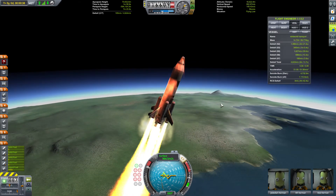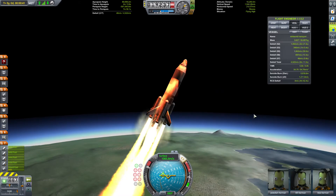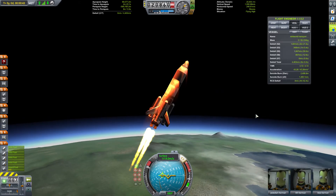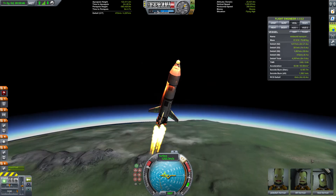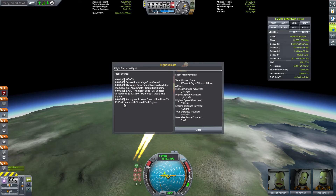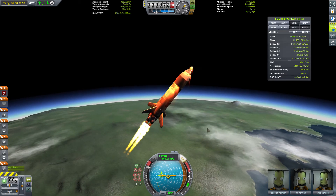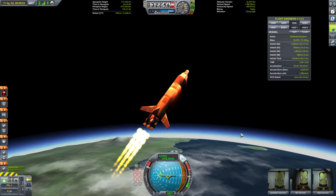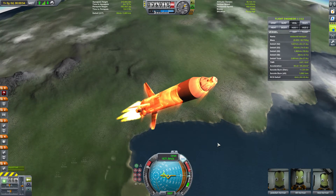I am holding the D-Kirin now, trying to turn this thing over. And we have a good booster separation. Nothing got damaged - we can actually check. Aerodynamic nose, okay so nothing happened. Good. I was using F3 there to check the mission profile - it tells you what happened during the mission and at what time.